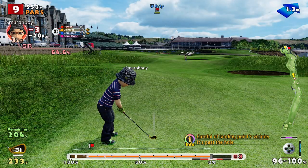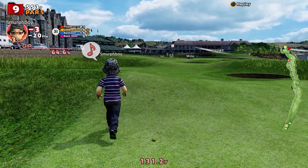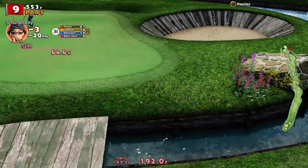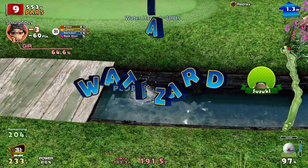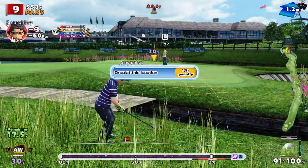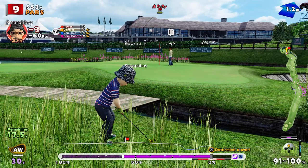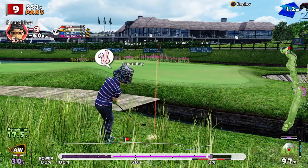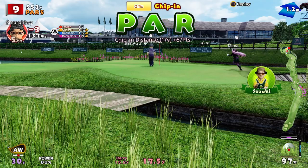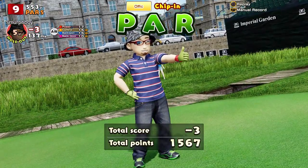Again, these little island greens are incredibly tricky - you can't over-hit, you can't under-hit, you're in trouble either way. Am I in trouble? I am in a bit of trouble - it's wet. Luckily, that's relatively pitchable. Ugh - not if you do that, though. How did that go in? So we finish with a chip-in par for three under.